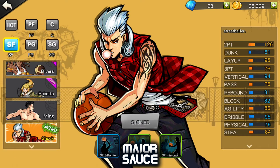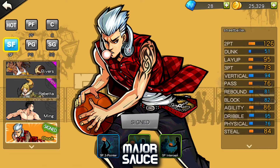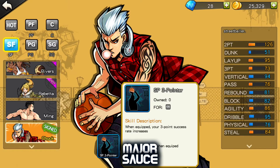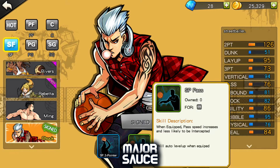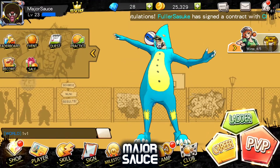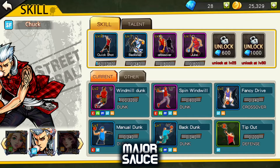He's not a center or power forward so don't expect to be getting rebounds. Blocking is alright — obviously don't expect him to be the best blocker. If you want to be a blocker or rebounder, go for a power forward or center build. Agility is 86 — that's very good. Dribble is very good, physical is alright, and steal is pretty good. His first special skill is SP three-pointer, which increases the chance rate for three-pointers.